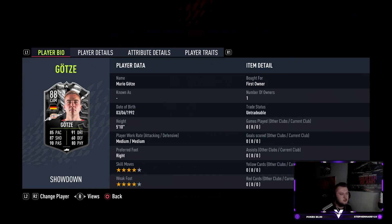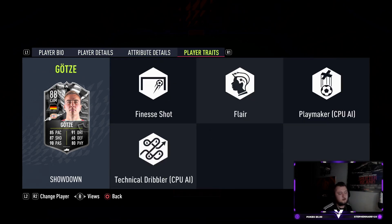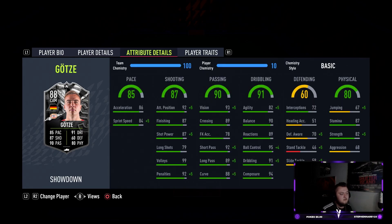That physical upgrade is really really nice — Götze usually gets that on his special cards nowadays. He also has the finesse shot trait, which is really nice, and flare, though I'm not really bothered by flare. Moving into the attributes: 86 acceleration, 84 sprint speed, 92 attack positioning, 87 finishing, 87 shot power — poor long shots at 79, good volleys at 99. He's got 92 penalties, 93 vision, 89 crossing, 92 short pass, 89 long pass, and 88 curve boosted to 99 due to the finesse shot trait.